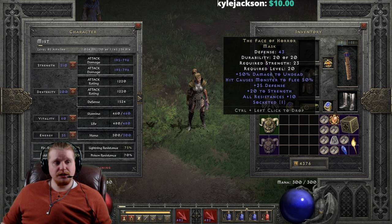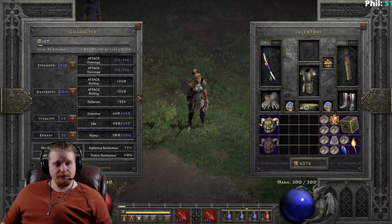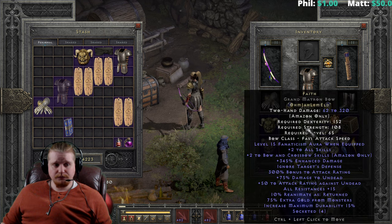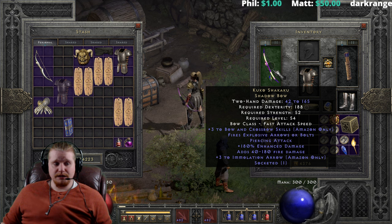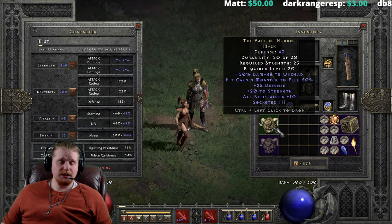I think where this helmet really shines is on a ranged character. On a bowazon, for instance, you get the nice Hit Causes Monster to Flee and the plus to strength, which can help you equip your bows — bows do tend to have rather high strength requirements. For example, the Grand Matron Bow requires 108 strength, and this one is 52, so sometimes you may need a bonus to strength and can keep this in your stash for that.